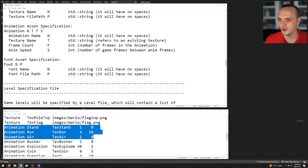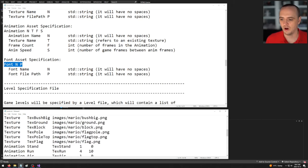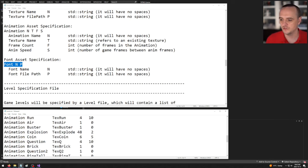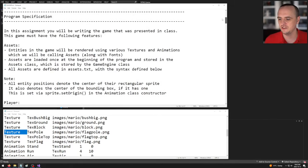Fonts work just like textures: the word 'Font', then the name, then the file path. All textures must be defined before the animations that reference them, because I load all textures before animations. If the texture doesn't exist when the animation tries to load it, you'll get an error.